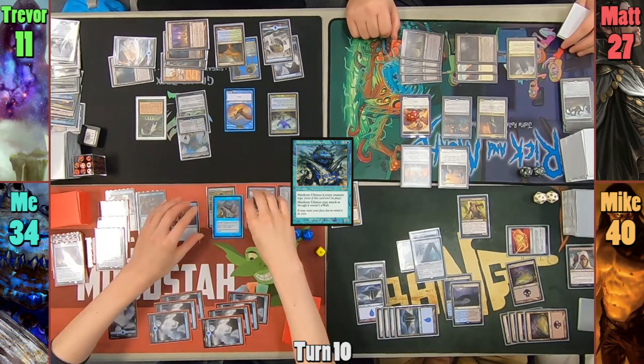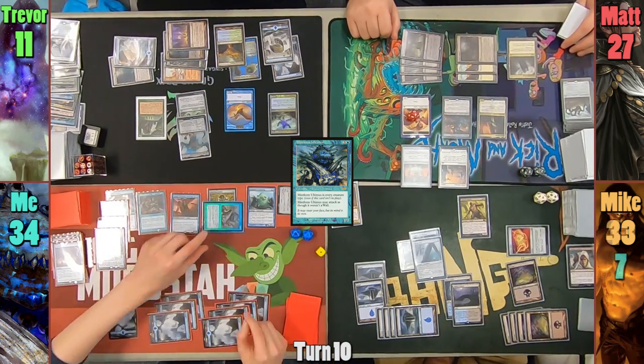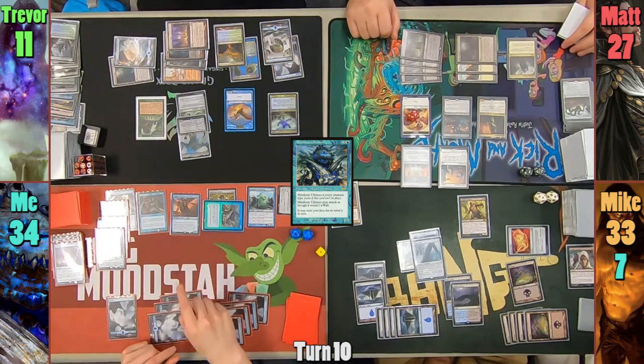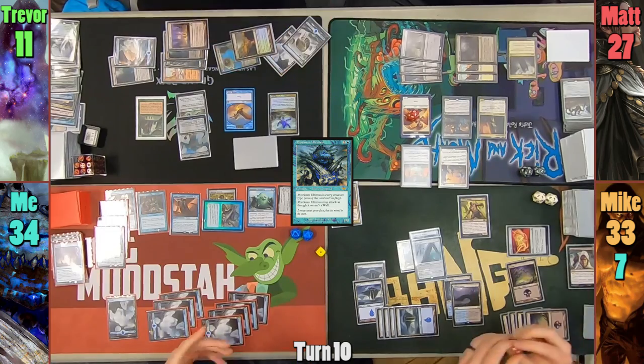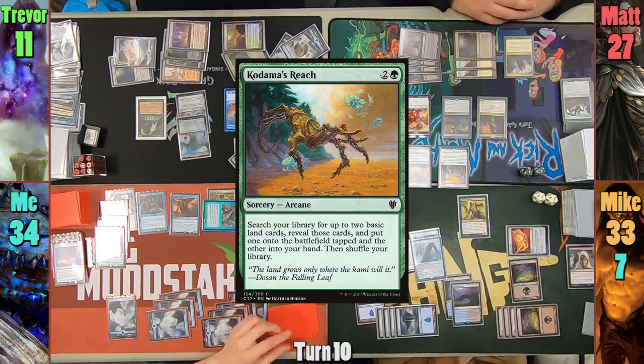I then cast Mistform Ultimus, whose command tax is reduced because of Unesh, untapping an island as I cast him, and getting another mini Fact or Fiction as he enters. I give the pile to Matt this time, and I take the pile without Psychic Rift, to the surprise of the table. I then move my Lightning Greaves onto the Mistform and swing him at Mike for 7 commander damage, none of which he can block because Mistform has Islandwalk. At the end of my turn, Trevor activates his Azcanta and keeps Kodama's Reach.